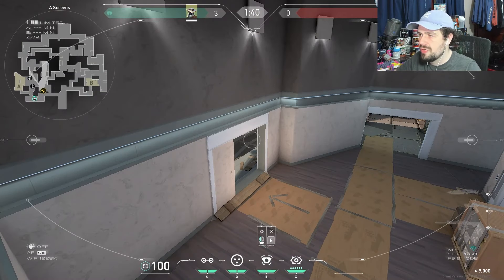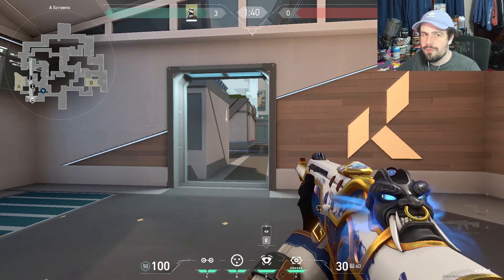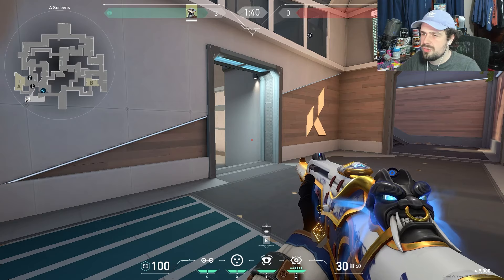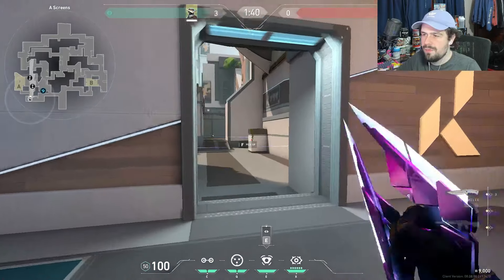How I play off this setup: I'll sit screens the entire round. When smokes come up and you hear them execute, you play behind the Omen smoke and get free kills off the trips — one, maybe two. Then just hold screens, don't let them push in, wait for your teammates, retake together, and you'll win the round basically for free.